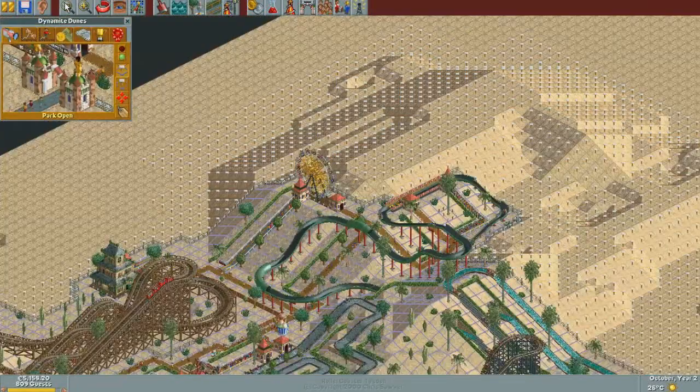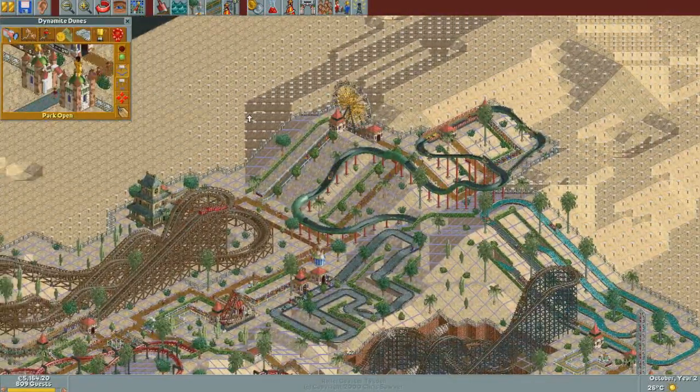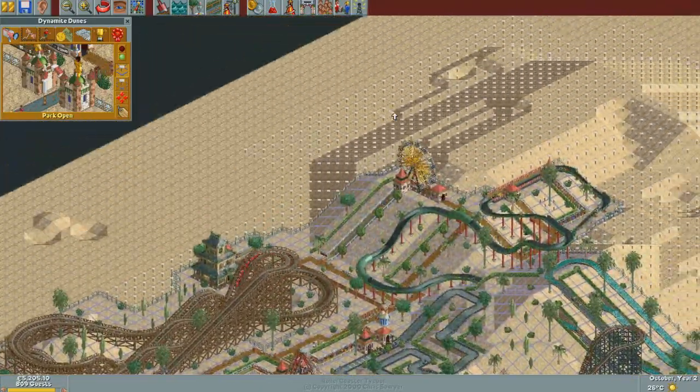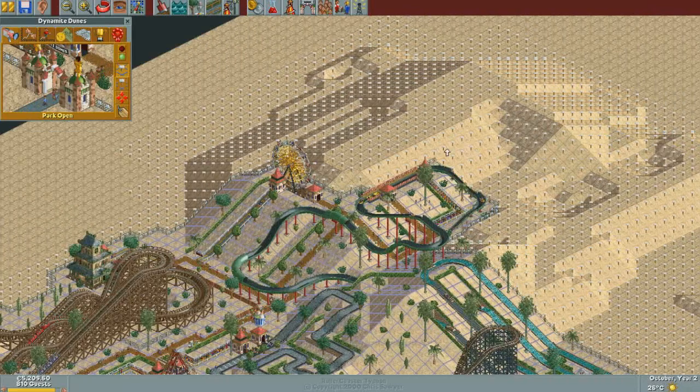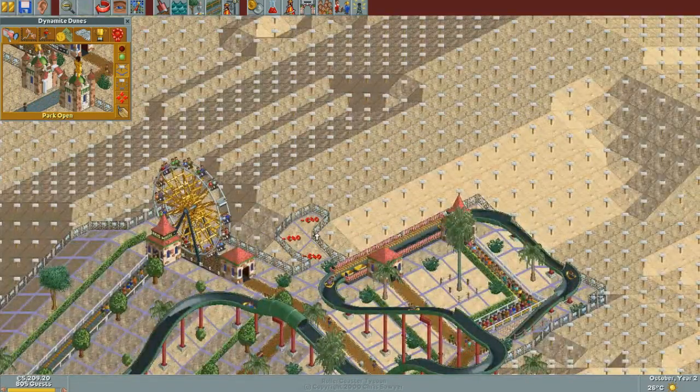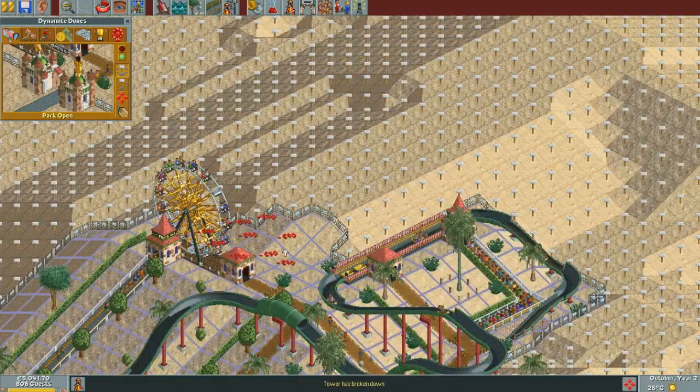The point is, I need to buy more land, and I can only do that over here, but I'm kind of running out of space where I can actually expand, so I think I might actually buy all this land over here and just build a coaster somehow over there. You know what? I'm just going to buy land anyway. I have no idea what I'm actually going to do on it, but I'll just buy the land.